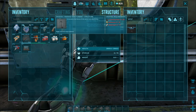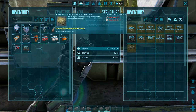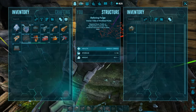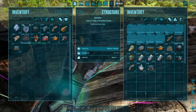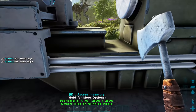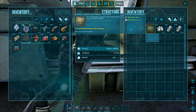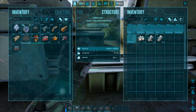The wind turbine costs 70 paste, 20 electronics, 25 metal ingots, and 75 stone. Electronics require silica pearls and metal ingots, which I have. I tried to craft them but there was an issue — some metals in my save are broken because I uninstalled and reinstalled a mod. That won't happen to your game though.